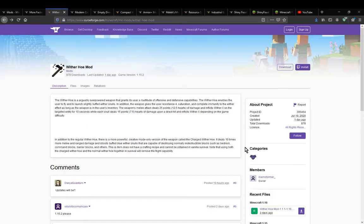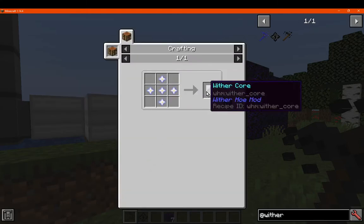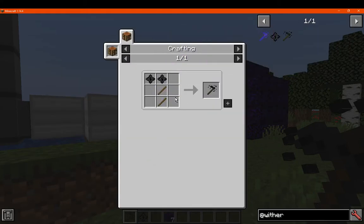Hello everyone, welcome to another mod overview, this time on Wither Hoe — a mod that simply adds in a Wither Hoe, as well as a charged one, and an actual core required to make the regular one.